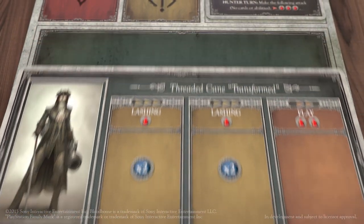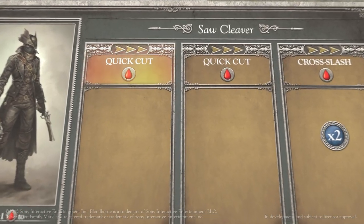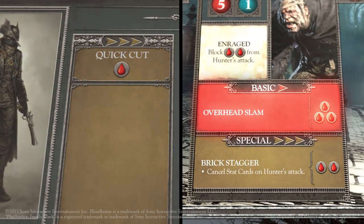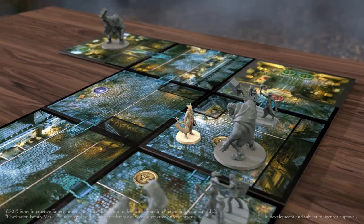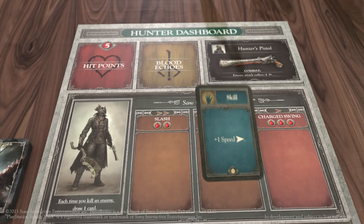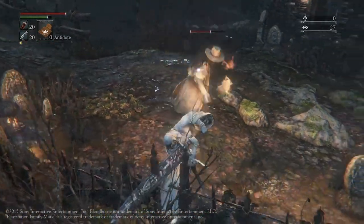Conversely, a hunter might be using Ludwig's Holy Greatsword, which is going to deal high damage but at a slower speed. An attack's speed is one of its most important aspects, as attacks are resolved in speed order, meaning that a fast attack is going to resolve itself before a slow one. Hunters are going to have to make choices on how they approach a situation. Going against a fast enemy, it might be best to match them speed for speed, or, if that option is not available, find ways to mitigate the damage they'll deal first and then hit them back with an even more powerful blow.